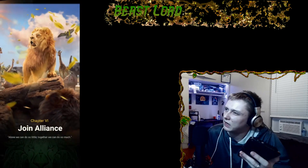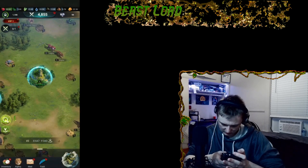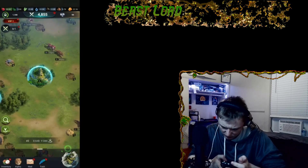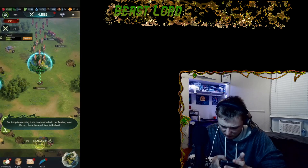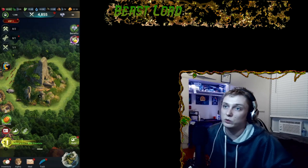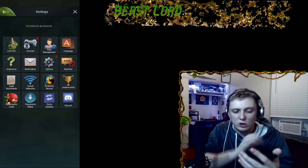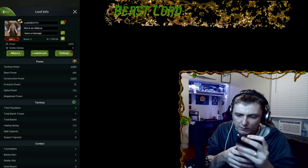I'm not sure if Godzilla has a shadow. Join an alliance — I'm on server three. He just places one on the map for you. How do I find an alliance? Okay, so I am at the actual game now, out of the tutorial. I can go into settings, leaderboards — I'm going to rename myself.